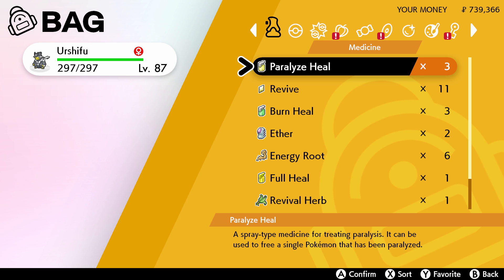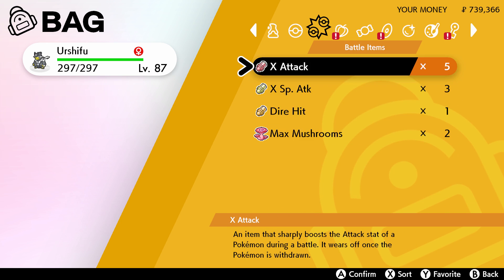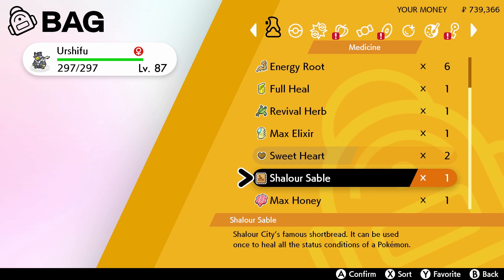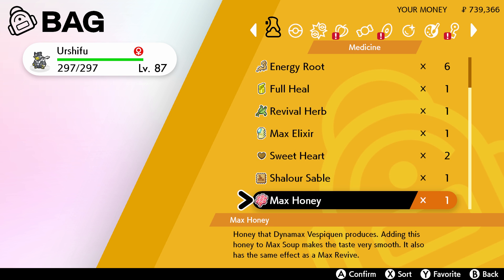It doesn't matter if you catch it — just be there. Should you be able to beat it, you will be given more Max Honey. As you can see, the item description says 'honey that a Dynamax Vesper Queen produces,' so by beating more Dynamax Vesper Queens you will get more Max Honey. Hopefully that helps you out until next video.